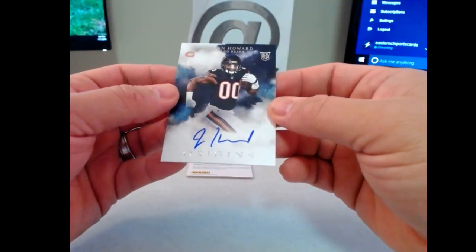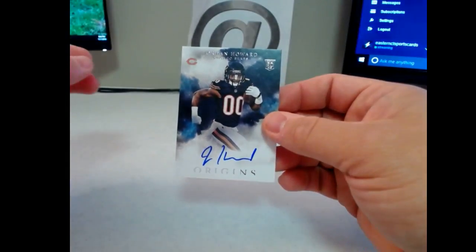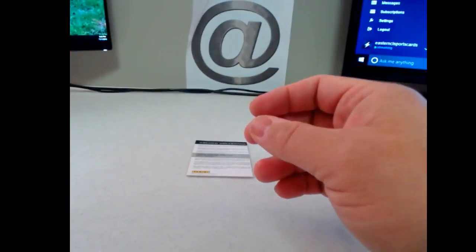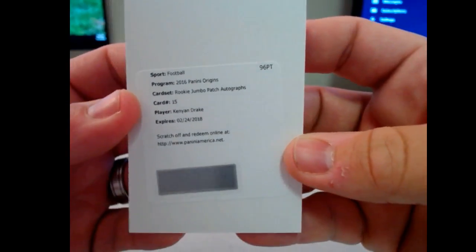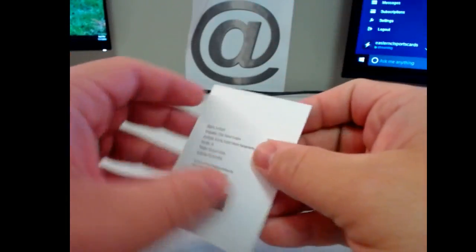That's AFC North — Mark Kirkendall. And I believe the Texans were Michael Blake, so he has the AFC South, so he did hit something. Let's see who the redemption is here. It's a rookie jumbo patch auto of Kenyon Drake — Miami. Miami is AFC East, so that's also Michael Blake.